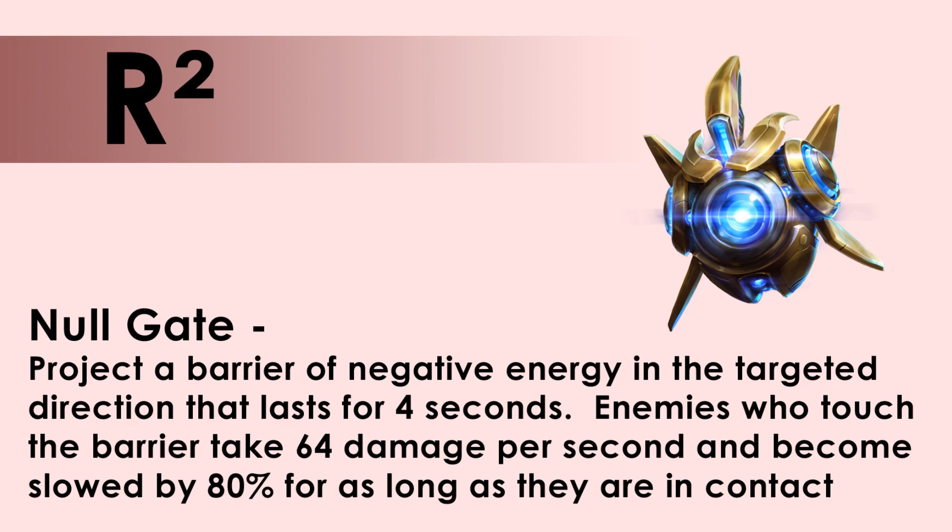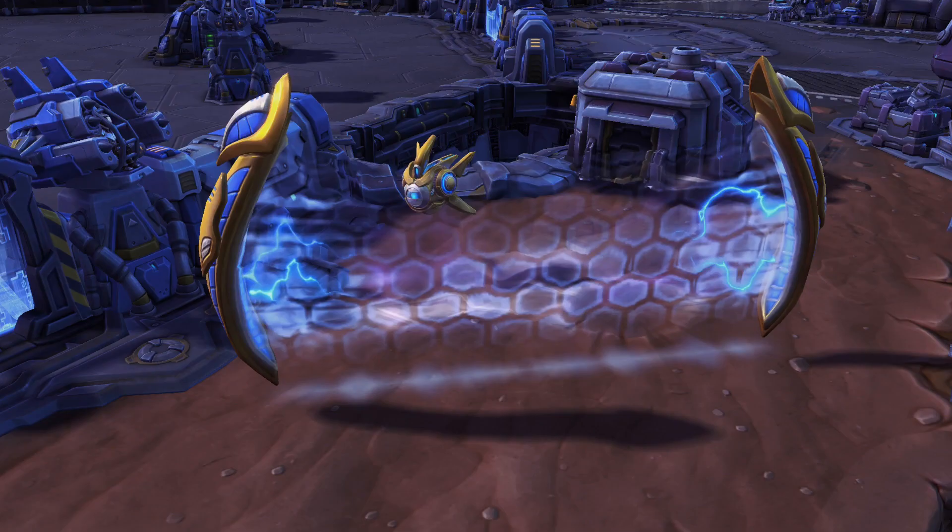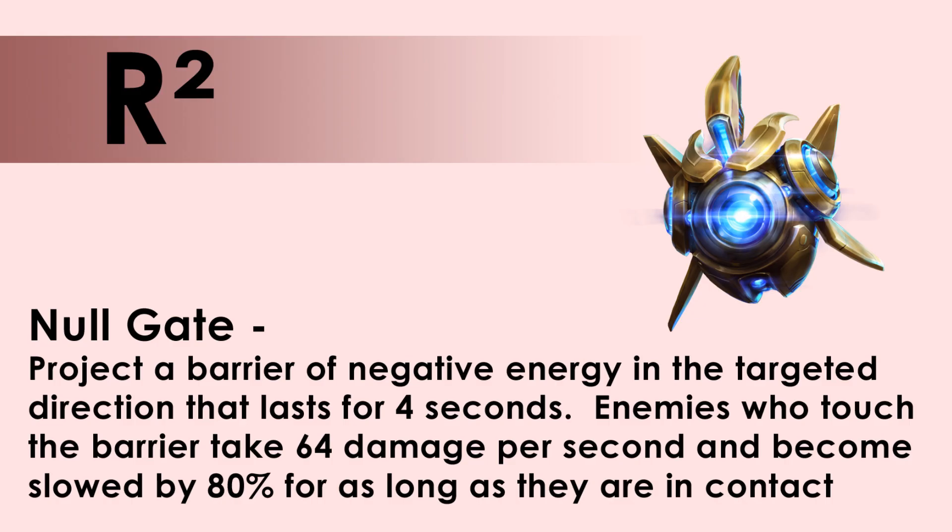Your second heroic option is called Null Gate. You project a barrier of negative energy in the targeted direction that lasts for 4 seconds. Enemies who touch this barrier take damage per second and are also slowed for 80% for as long as they remain in contact with that barrier.